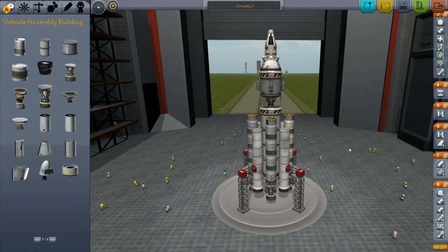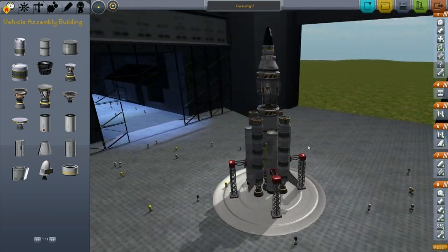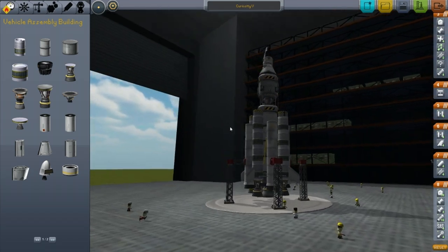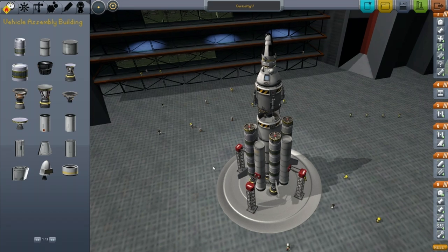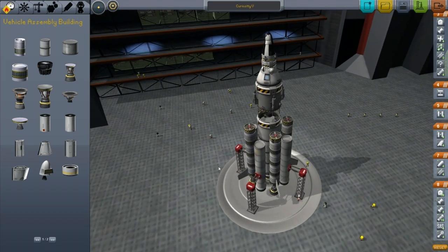All right, and here we have it — the Curiosity 5. Very aptly named after our current Mars rover that we have up there in real life. I decided to name this the Curiosity. Kind of built off of previously used designs.